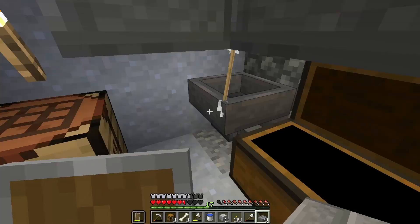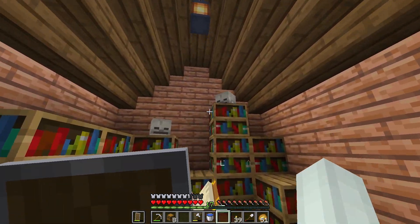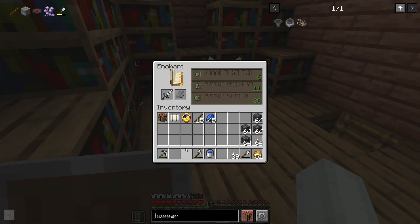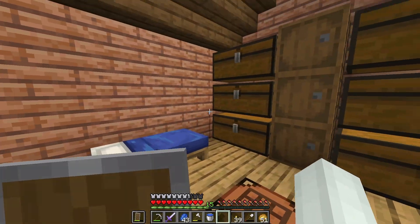There we go - oh that was scary, I don't have a sword. Decoration - nice. I'll just put... oh, Smite - there's a small enchant on it.